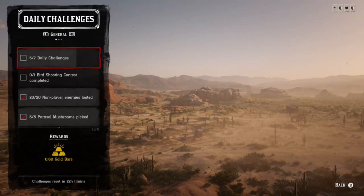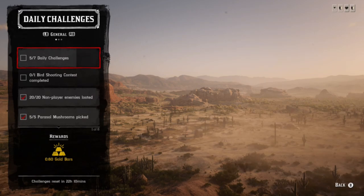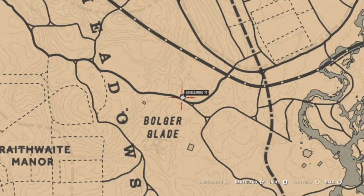In today's video I'm going to show you an easy way to get three of your challenges done at the same time, as well as Mademazar's location. We have bird shooting contests, NPCs looted, parasol mushrooms, free roam event, visit Blackwater, visit Valentine, and also vultures. Mademazar is going to be located here at Bulger Glade today.